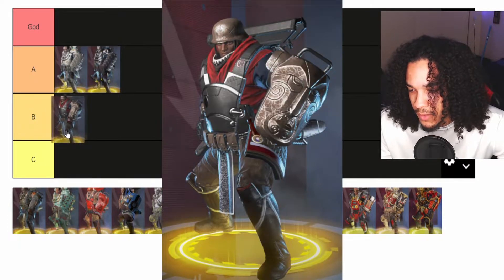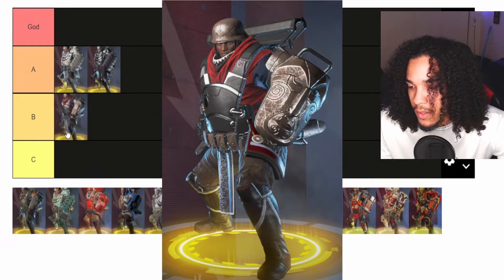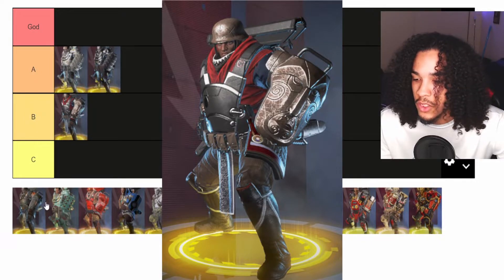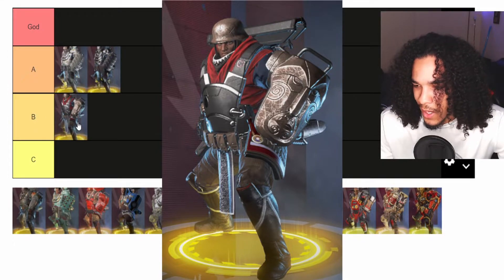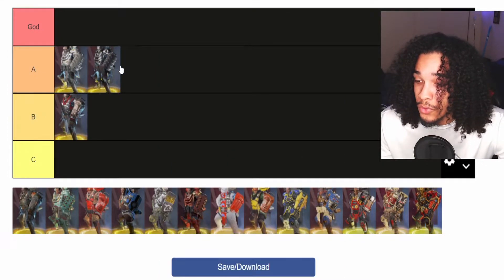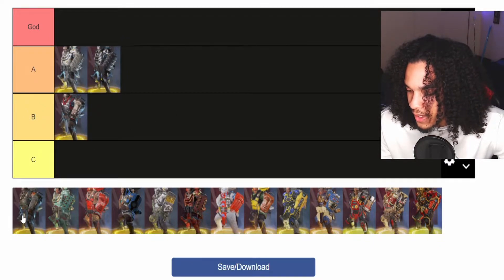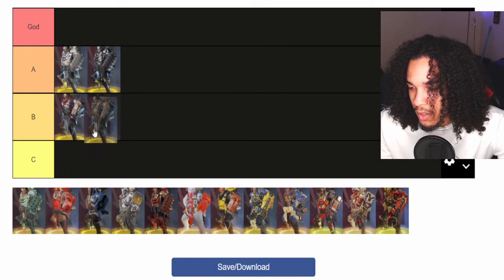Ride or Die goes in the B category. There's no objective reason why one skin is better than another — this is just preferences. I think you guys would also agree that those two above are better than this one. Then we have Bunker Buster — this one is also a B tier.